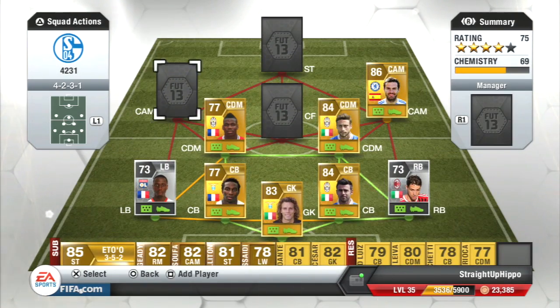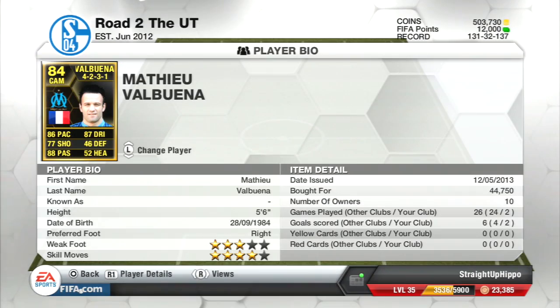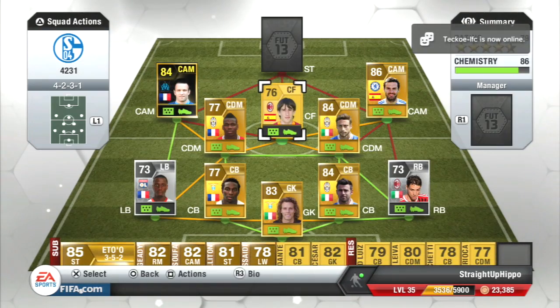At right CAM we have Juan Mata, cost me 15k — good passing, good dribbling, very good player. But not as good as this guy. I'm currently making a player review on him — he cost me 45k, he's got 4-star skill moves and 3-star weak foot. His dribbling is insane, his passing is insane, his pace is insane. He's just an insane player all round.